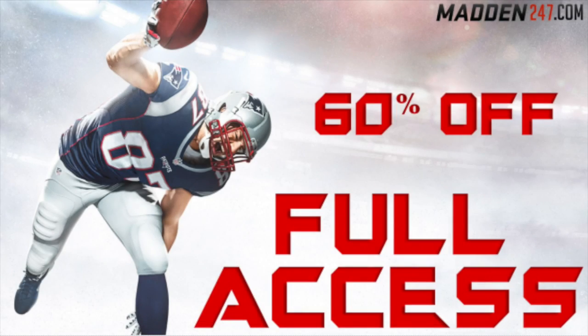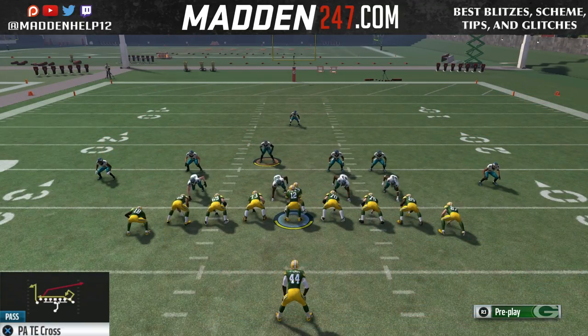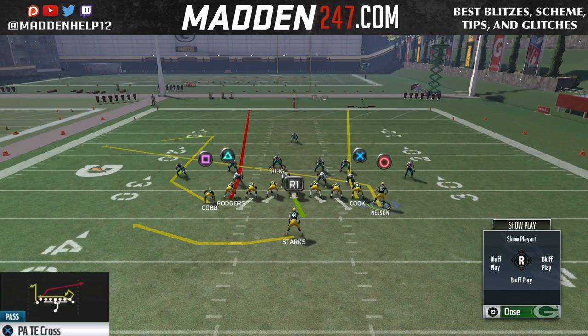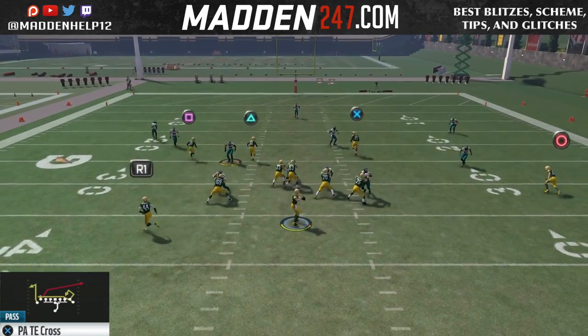What's up guys, we're back again with a new play out of the Jumbo Heavy — it's one of your audibles, the PA tight end cross. The setup is you want to fade both your tight ends and then swing your running back to the side of the comeback. You can motion out the far right receiver and put him on a slant or leave him on his drag.